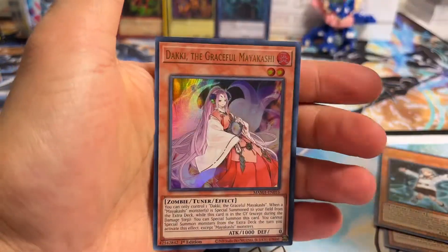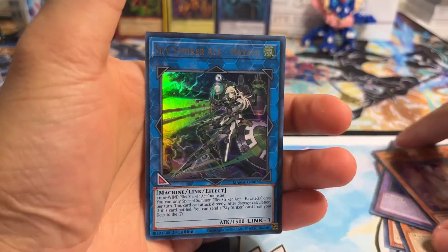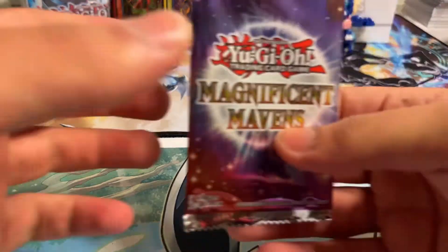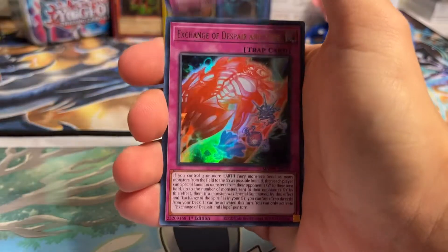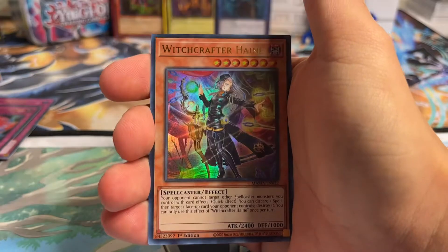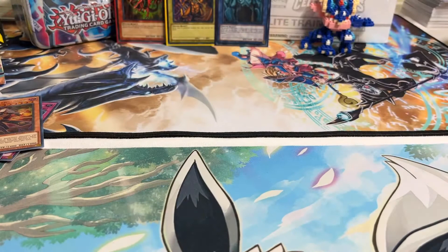Still got one more pack left on each side. We got Adaki the Graceful Mayakashi and Sky Striker Ace Hayate. Last pack here — can we get ourselves a Pharaoh's Rare? We've pulled a lot of really cool rarities on this channel: a Ghost Rare, a Collector's Rare, a Starlight Rare, an Ultimate Rare, and a Pharaoh's Rare. Awesome reprint here as well — Evenly Matched. Exchange of Despair and Hope, Beautiful Princess, Witchcrafter Haney, and Sky Striker Ace Hayate for the last card.